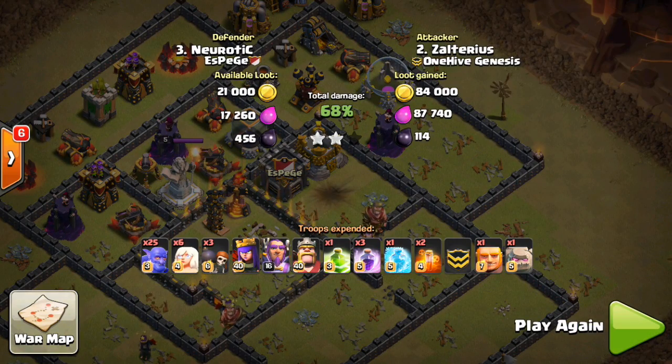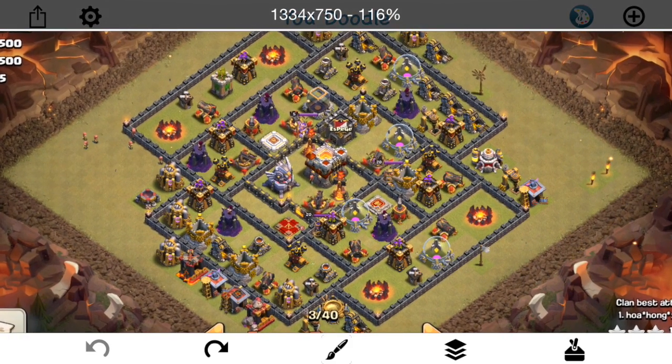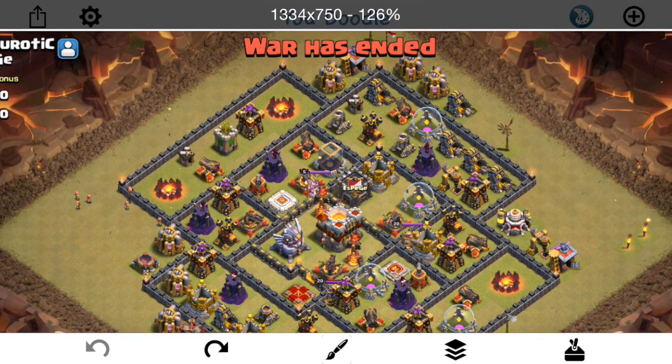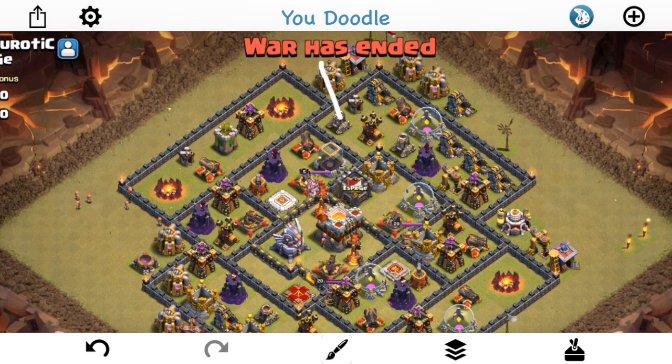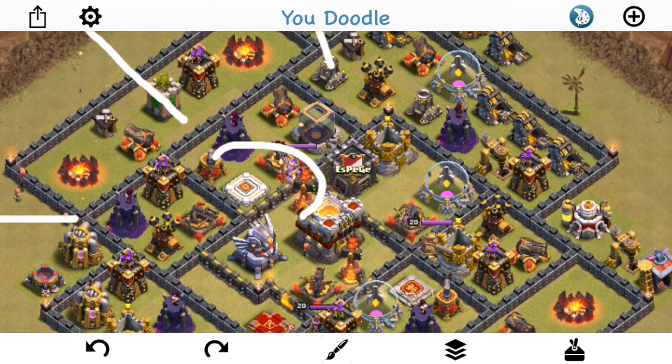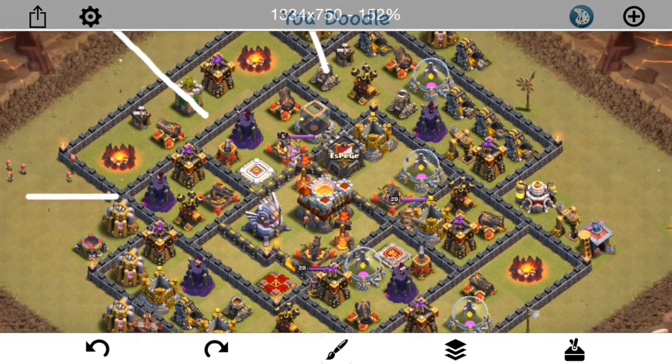Hawa has a similar army composition, but the difference is he came from a different angle — the top left — which is a better choice. Once the funnels are created on both sides, he enters in here. The jump goes down in that area, and it might catch by the clan castle corner, but most of his troops head straight in. They fan out into two compartments but they're going into a common jump spell directing them straight towards the core.